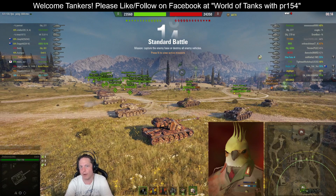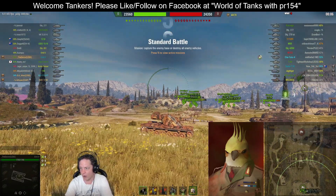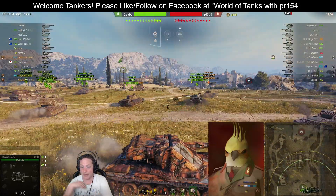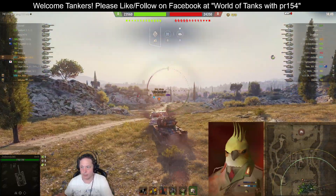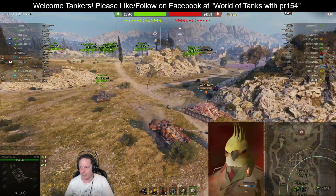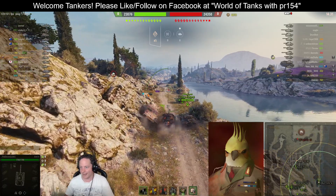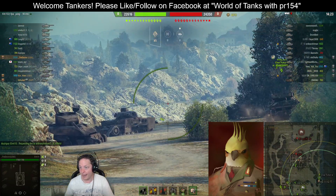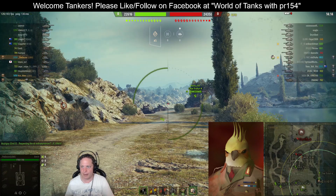Hey tankers and welcome back to World of Tanks with PR154. Today we are following the doctor of the Lebo clan in the tier 9 Swedish heavy tank, the Emil II, on the Abbey map. You've probably seen a lot of these running around in the last month because the Kranvagn has been on track with bonuses to assist your grind. The Kranvagn became quite a popular vehicle after its potential in ranked battles was revealed, and the Emil II is a baby Kranvagn in a lot of respects.